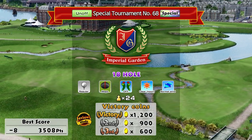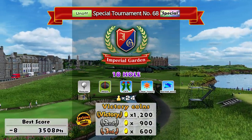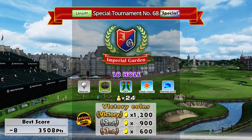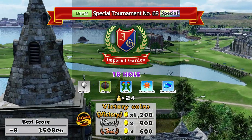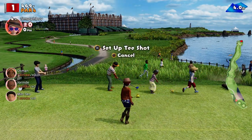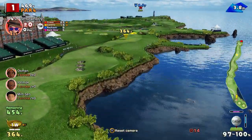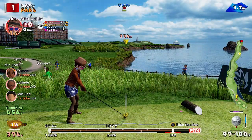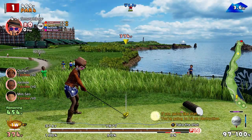Welcome back everybody, some more Everybody's Golf on PlayStation 4. Imperial Garden today, 18 holes, regular tees, mega cups. I've set a score on this before but it came up as a tournament and I couldn't resist it. I've done 8 under, we'll see what we can do. Imperial is for sure one of my favourite courses but it's also one of the toughest. The custom clubs sort of help you but they sort of don't.